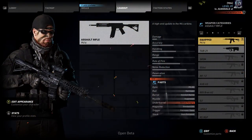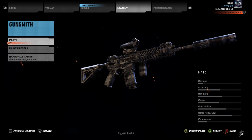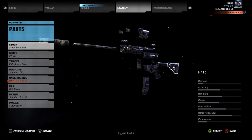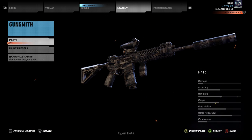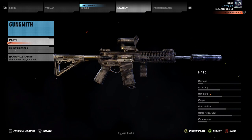So the first assault rifle — basically the one you start the game with — is the P4-16. It's a modular weapon with very low damage, decent accuracy and rate of fire. I would call this the generic assault rifle. It's not bad, it's a great assault rifle to start with. With the attachments you can get in the Ataqua region, it's a very, very good weapon. There are definitely better ones out there, though.